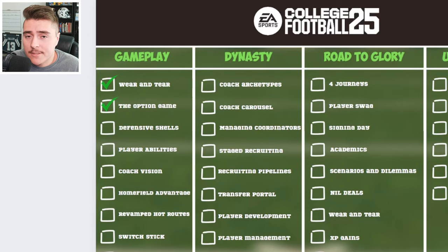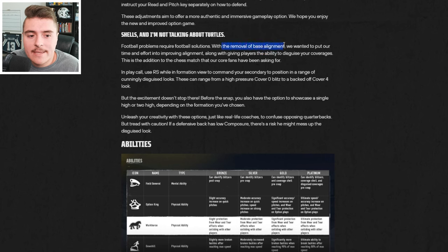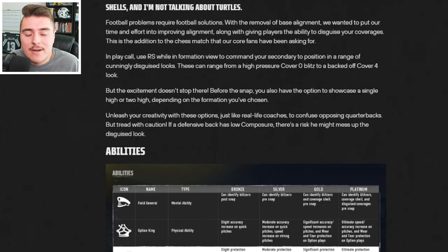Let's talk about shells. This is a pretty big detail because they removed base alignment, and instead are allowing you to disguise your coverages. Becoming a master of the gridiron is going to take some time to get past the learning curve, but you're going to need to learn how to mix up your looks to confuse the opposing quarterback.